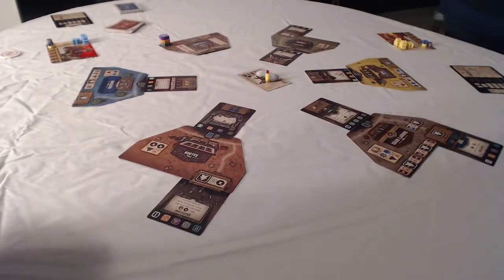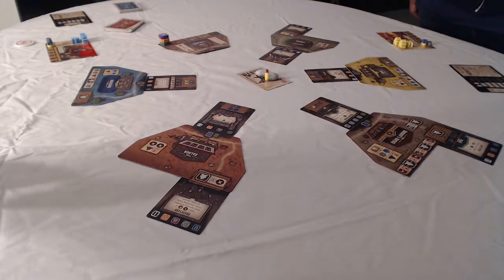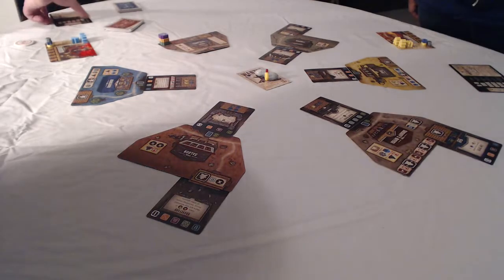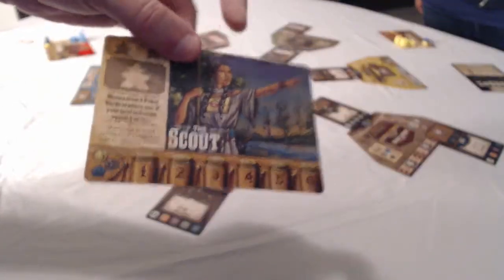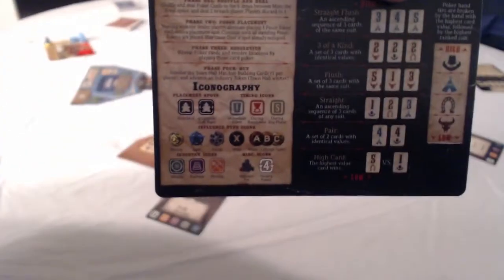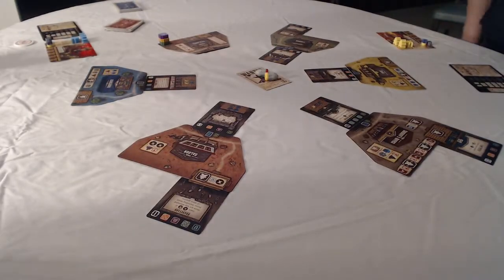We both picked our characters. Shelly picked the Gunslinger, whose power gives her an advantage in a duel — which is not good for me. One really cool thing: on the back of every single player card, you grab a second and it becomes a guide. It tells you the hands of poker, what wins and what loses, plus iconography explaining what things mean. It's a very handy guide to have. We set them right next to our player cards, and now, without further ado, we're going to get started with the game itself.